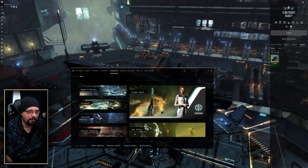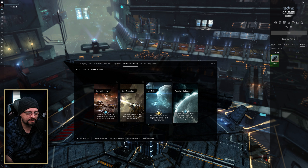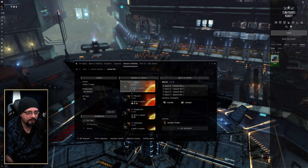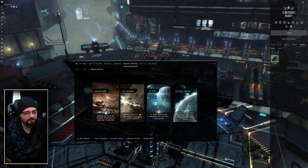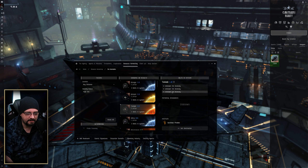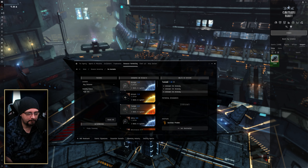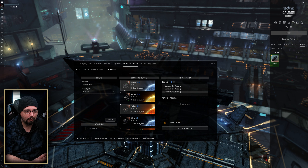In high sec and low sec, you'd look at asteroid belts. But in low sec, Pochven, and nullsec, you're primarily going to be looking for ore anomalies. You use The Agency to find exactly what's available in certain areas, and this is based on proximity to the system as well, so you do need to get close to get good intel about what's in those locations.